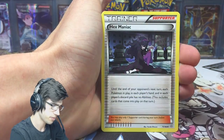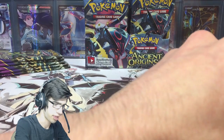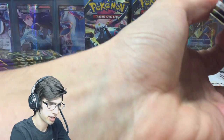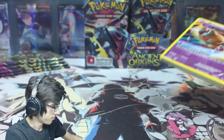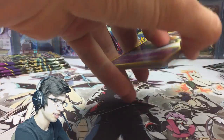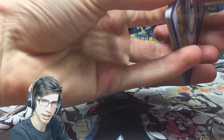We got Flash Energy, Blossom, Hexamaniac or a reverse, Beltoy, and Vespiquen. So we're zero for three at the moment in this part. Hopefully we can end it off pretty nicely — one, two, three... and speak of the devil!